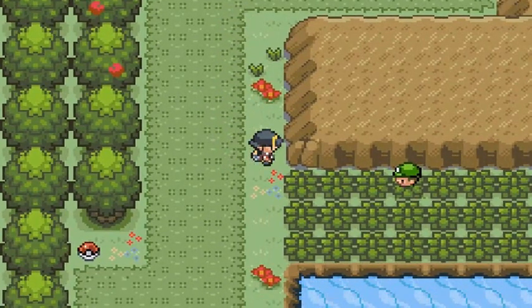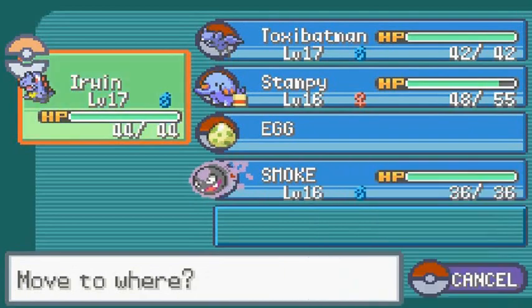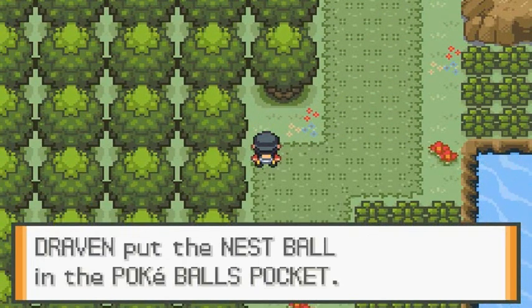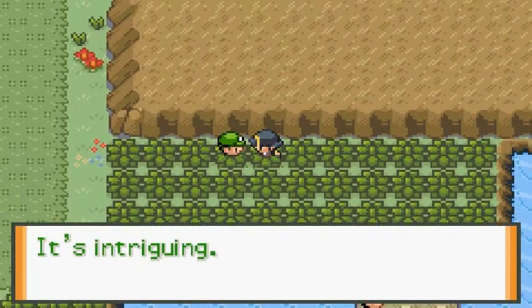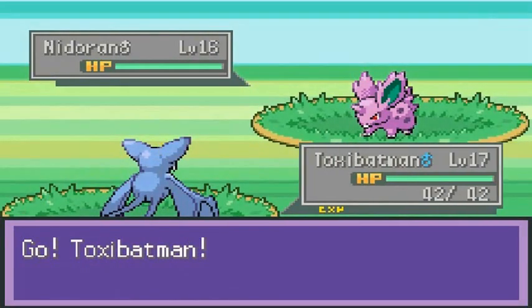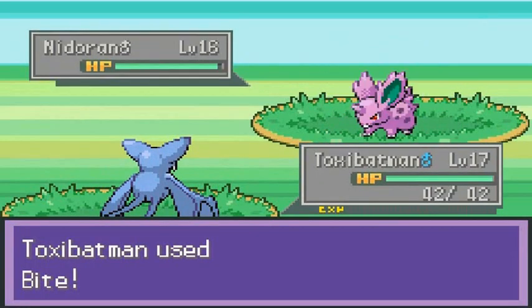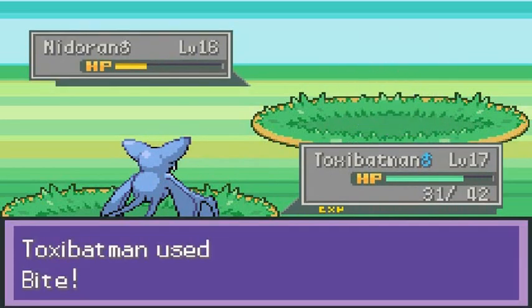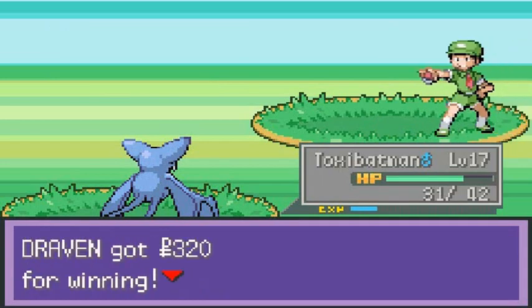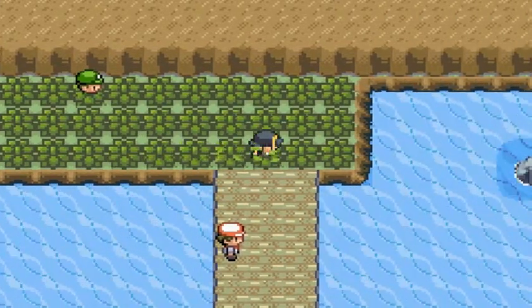This guy looks like a grass type trainer so let's go Toxic Batman - don't want to mess with him right now. Let's grab this - we found ourselves a Nest Ball, pretty impressive. Camper Paul is coming out with his Nidoran male. I kind of want to capture one of those. Let's go with Toxic Batman using bite attack, then another bite and there you go - Paul has been defeated.